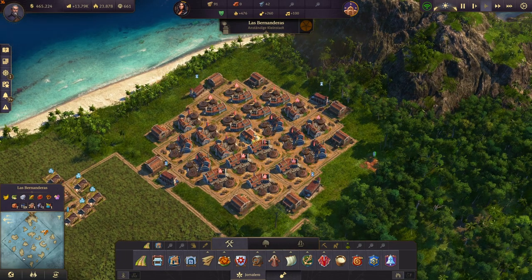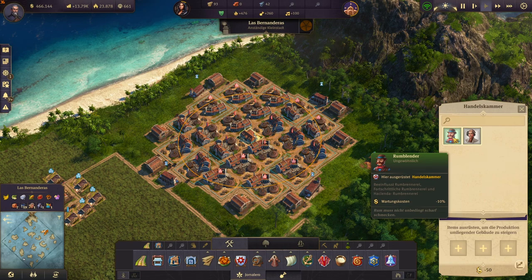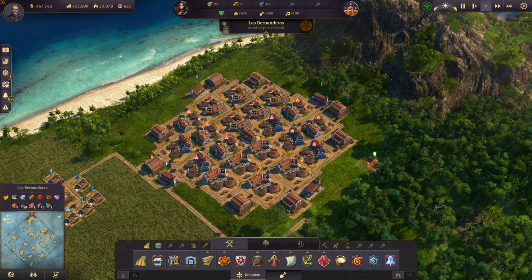Now you can place your items in the trade union if you want. I just have these beginner items here, but there are definitely better choices — you can pump up your production quite significantly.